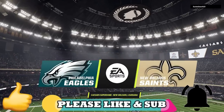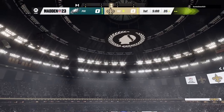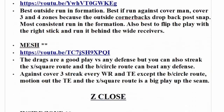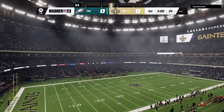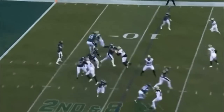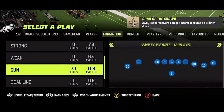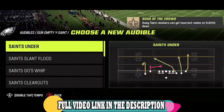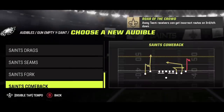Before I get into the video, if you guys want to see more gameplays like this, please make sure to subscribe, hit the like button, and let me know in the comment section. And if you want to see more money plays right now from these or any of my ebooks, all you have to do is click the links in the description or the top pinned comment to have them sent to your email for instant download. I'm playing against the Saints, who actually beat the Eagles pretty handily this year. I start this game on offense using my gun empty wise Saints game, but I'm mostly focusing on defense in this video. I just recently put out an updated video about it with a link in the description.